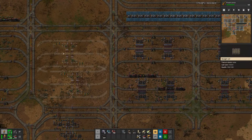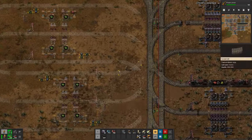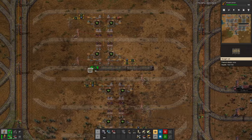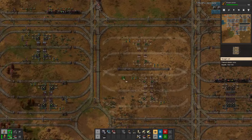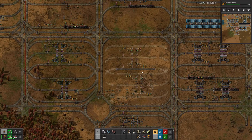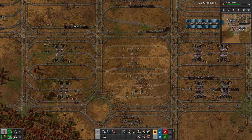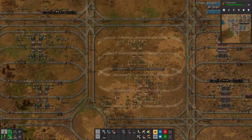We can move the full chests over to the new setup, and just prevent the input lanes from connecting there. We can do this for the engines, for the walls, and for everything else that I mentioned, while also progressing with research and emptying out the green circuits up there.